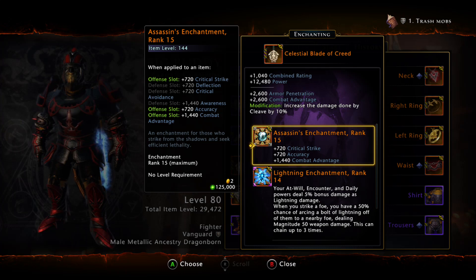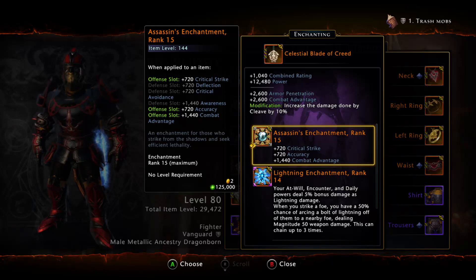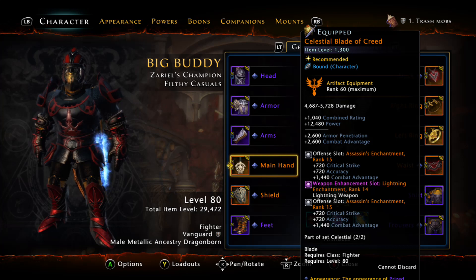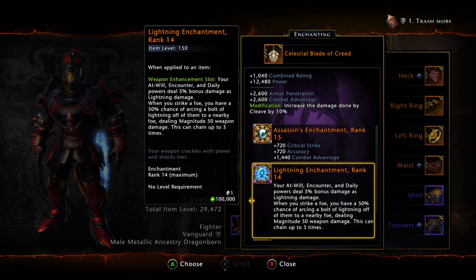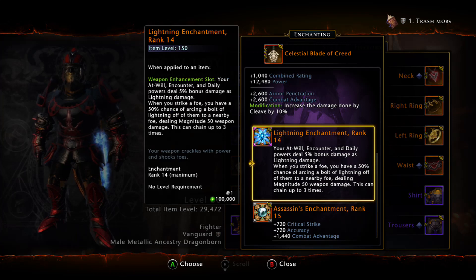I play with Assassins. In my older builds I was using Demonics, but since Demonics has a lot of armor pen, and you don't need armor pen on your character — because all the armor pen is on your Xuna, which I'll show later — I switched to Assassins. Assassins give Crit Strike, Accuracy, and Combat Advantage. Combat Advantage is pretty fun to play with because it really increases your damage. I play with Lightning because this loadout is more of a mob loadout than a boss loadout. And I play with Cleave as a weapon modification because Cleave is AOE too.